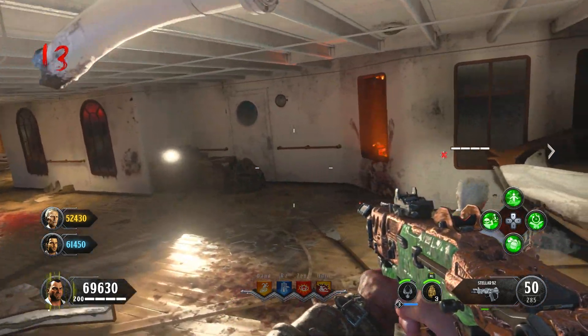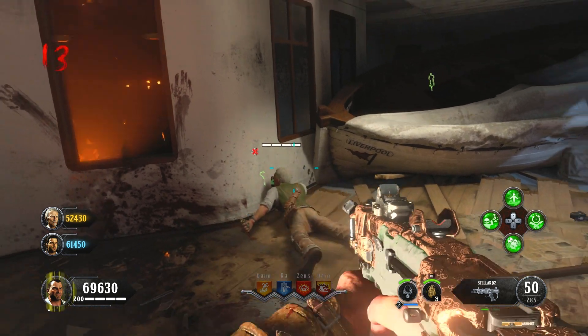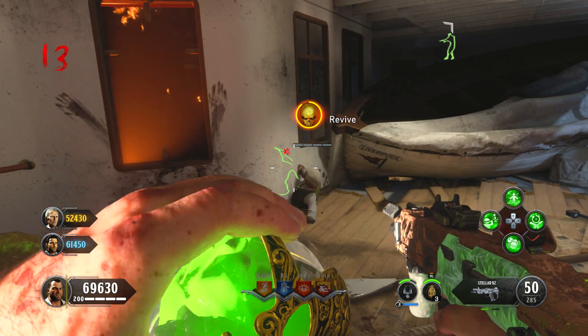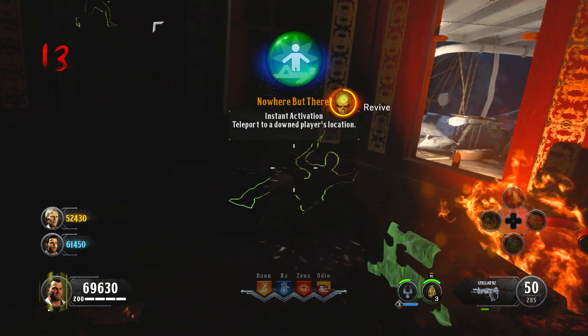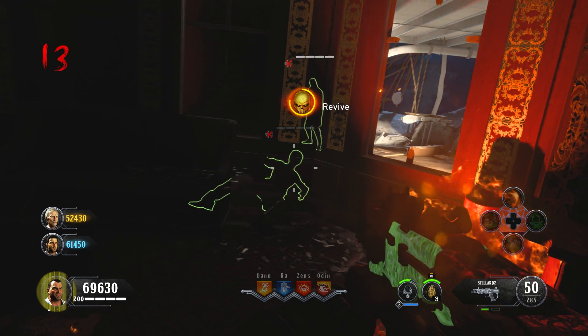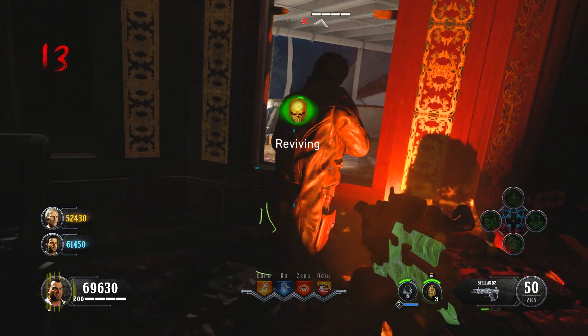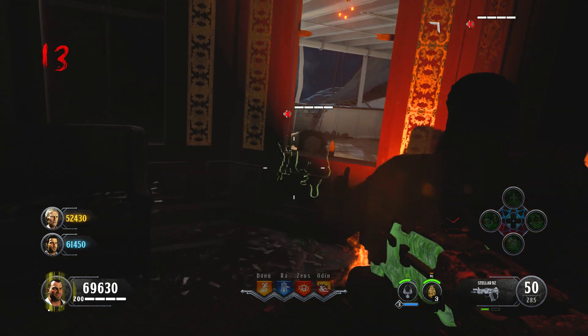From here you just need to teleport every single player out of the map and head over to the same location shown at the beginning of the video. When teleporting everybody out at the end of the glitch, the person who's done the Sceptre of Ra glitch does not want to go down — this is why you need at least three players to perform this. The other two players can be the ones who simply down themselves.